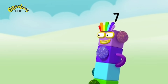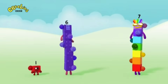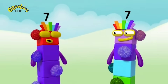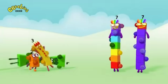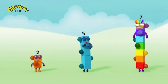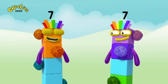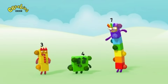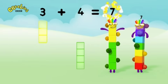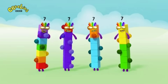Why don't you just make sevens then? How? I'll show you. One and six — one plus six equals seven. That's better. Three and four — three plus four equals seven. That's better. Three plus four equals seven. They've all stopped. We're so lucky.